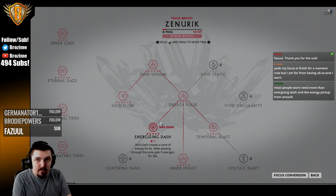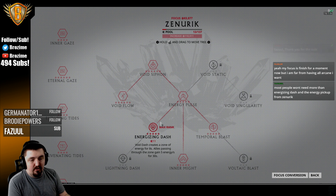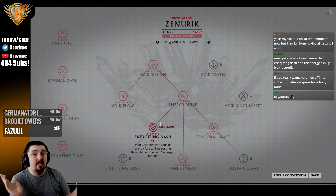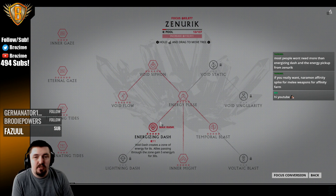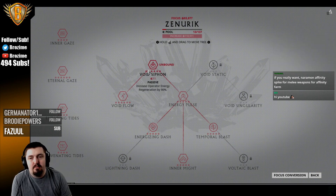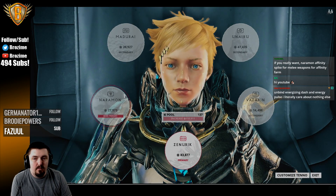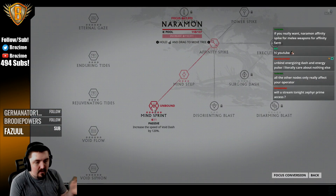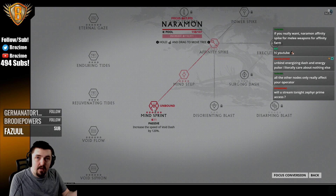Beyond that, the next step up is being super fast — which is the thing you see me do whenever I go into operator mode and dash like 300 meters. To do that, you need Void Flow, Void Siphon, and then from Naramon you need to unbind Mind Sprint. If you have all of those, you are now super fast.